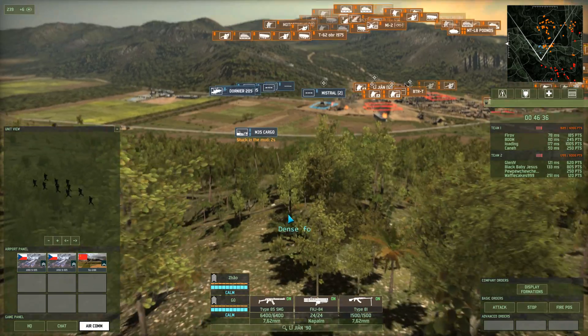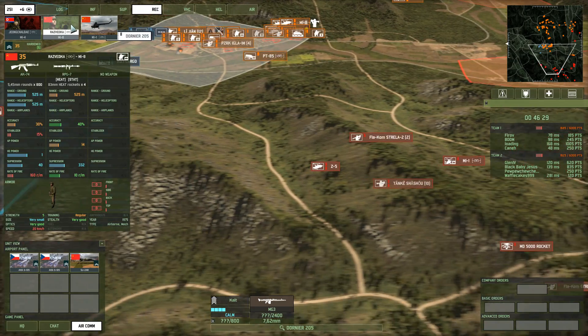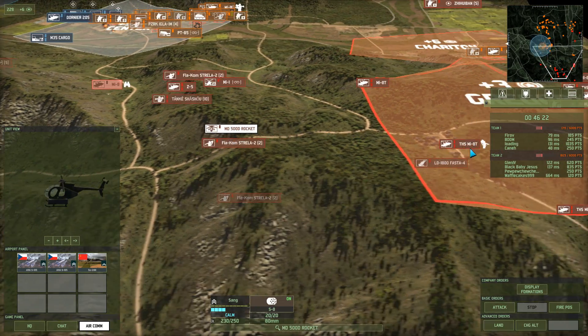I'd be able to move some troops through all of this underbrush too, to just sort of get eyes on them over there, so that is actually a really good plan. So I think I'll call in some recon here and I'll move another squad over. And those guys are just sort of advancing as such.